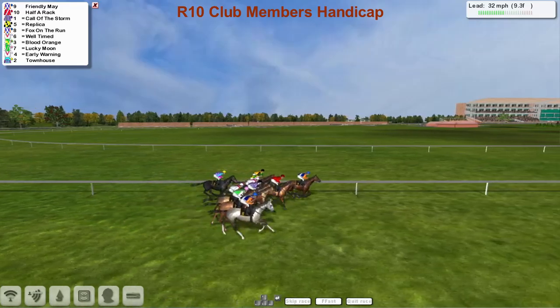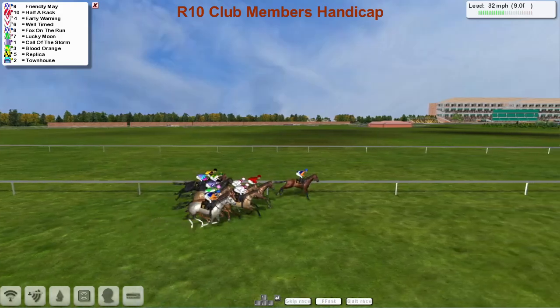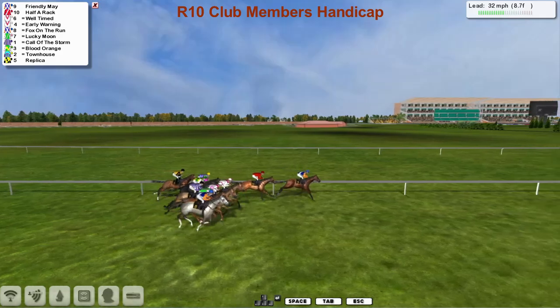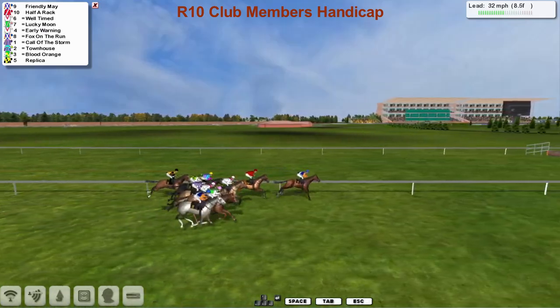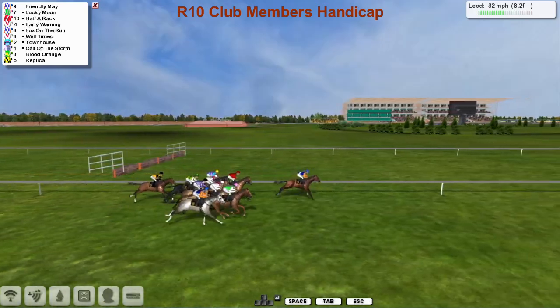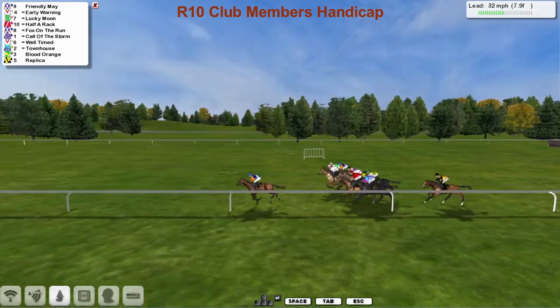Or is it? No, it isn't. Friendly May is the one over on the far side. The grey closest to us is Fox on the Run. Alex Cherry's got two in a blue cap in this one. Half a Rack in second, and then Well-timed is third. Lucky Moon is after that one. Towards the back, Replica is just the back marker.